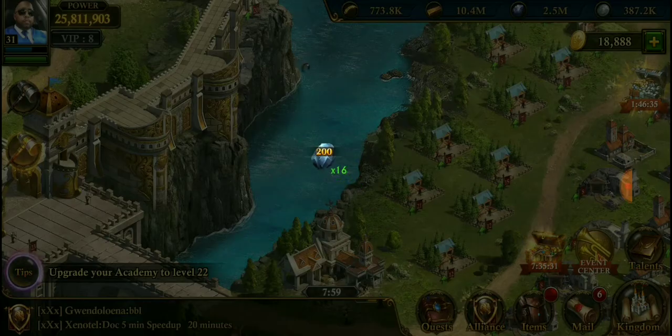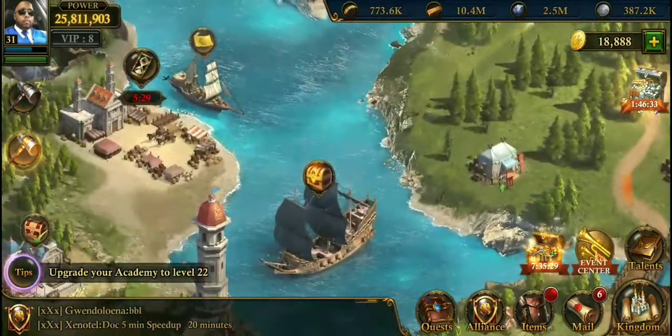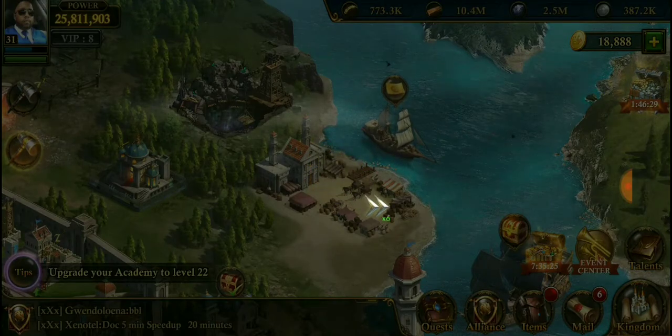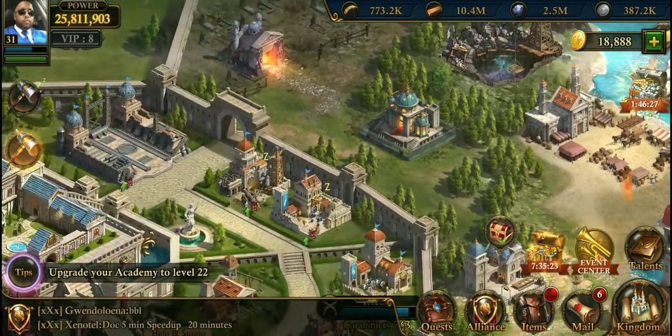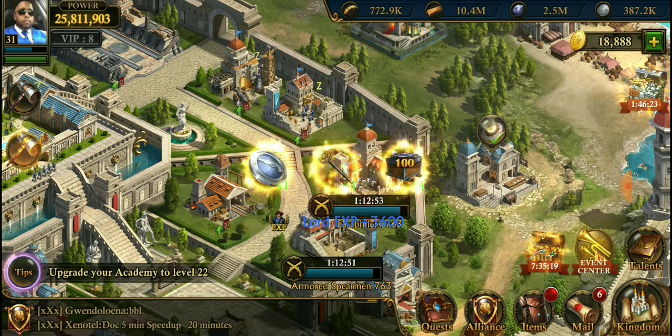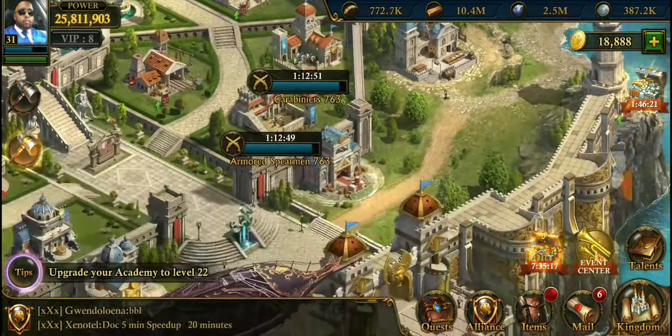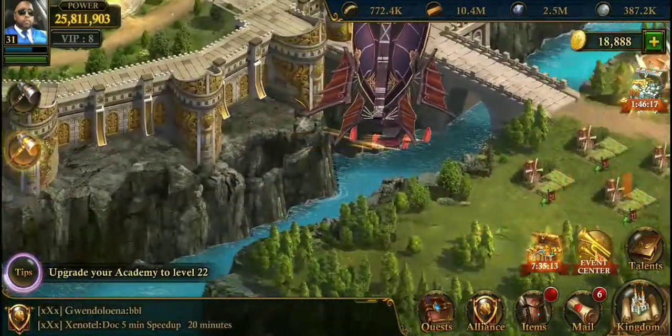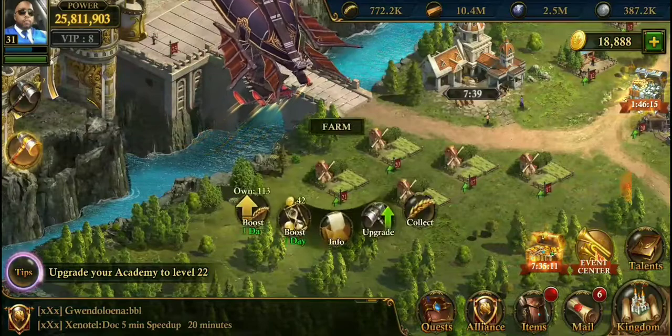We're gonna do a little bit of farming — we're gonna attack our farms later today. More than likely we're going for stronghold 24, and after that stronghold 25. The only resource I'm really worried about is food; I don't care about any other resource — that's the only one that gives us trouble.